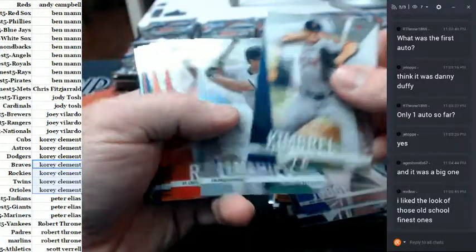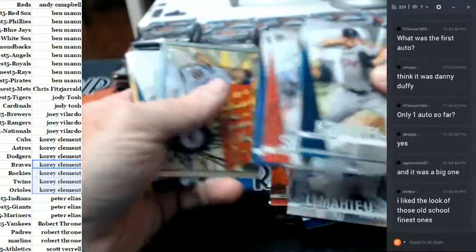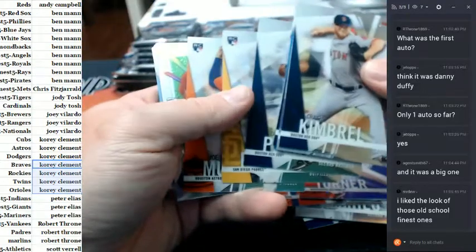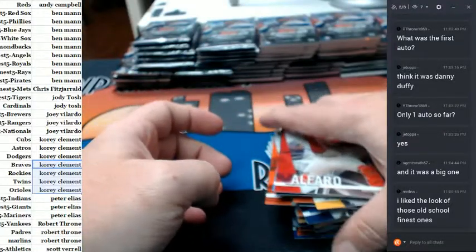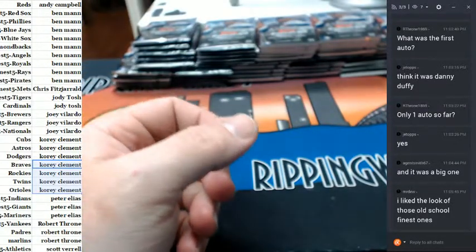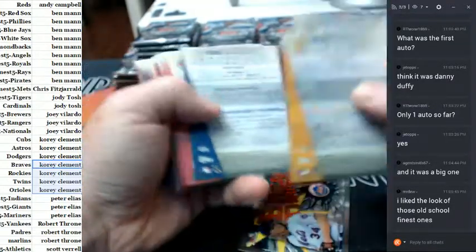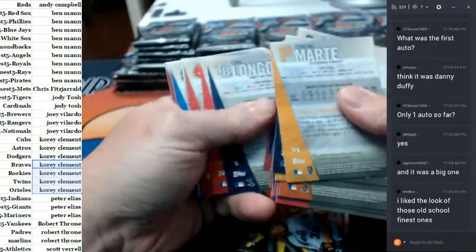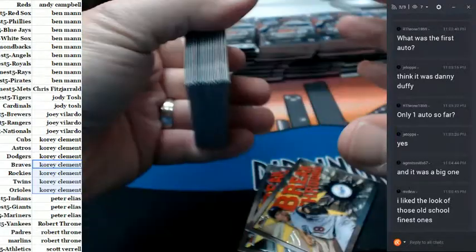Like I said before, Rockies hit a lot of cards. Refractor for DJ Levin — he was also a Rocky. Trey Turner to 150 for the Nationals. And I think I'm going to go back to packs. All right, there's an insert that was missed. Nothing there.